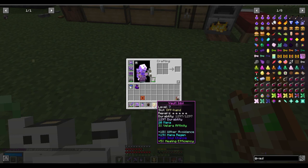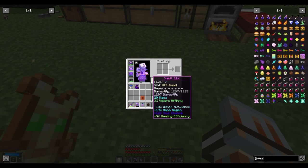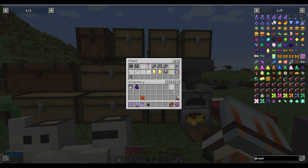That's quite a nice one. It goes in your off hand and I believe it's like a totem, but it has all these extra things. It's going to be quite nice in the long run to have something like that.